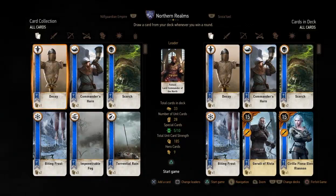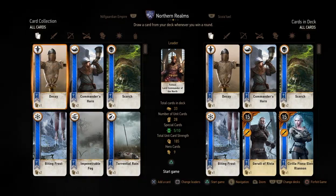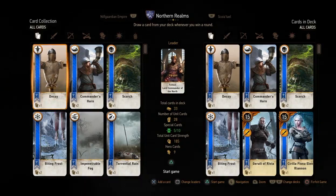On the left-hand side we see all our discarded cards — the ones we aren't playing with — and on the right are the 33 cards in our deck. I'm happy with that make-up, so I'm just going to press triangle to start the game.